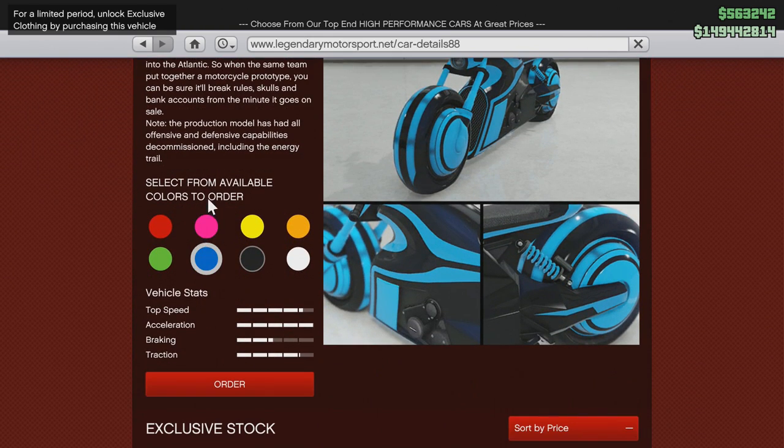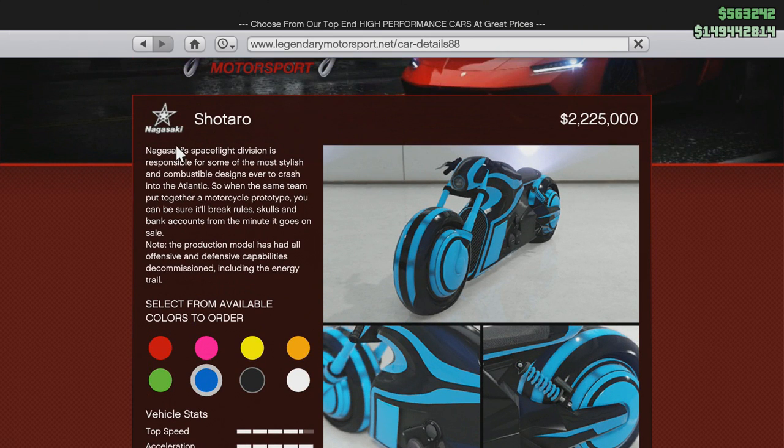It just came out today, and here I'll read the description. The Nagasaki Space Flight Division is responsible for some of the most stylish and combustible designs ever to crash into the Atlantic. So when the same team put together a motorcycle prototype, you can be sure it'll break rules, skulls, and more from the minute it goes on sale. Note: the production model has had all offensive and defensive capabilities decommissioned, including the energy trail.